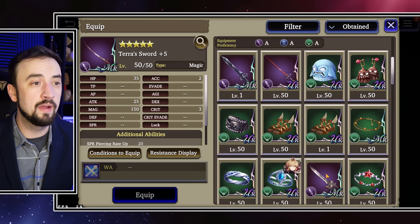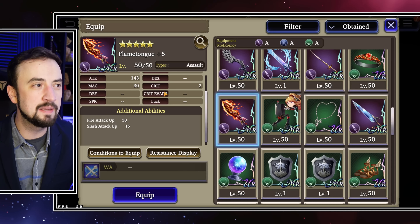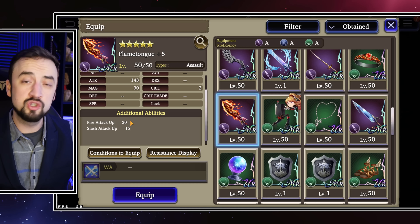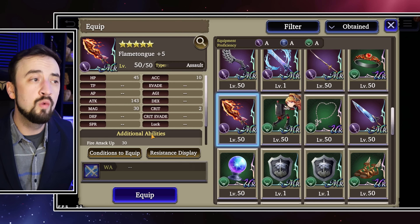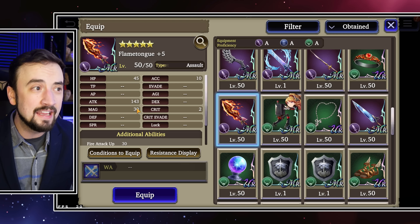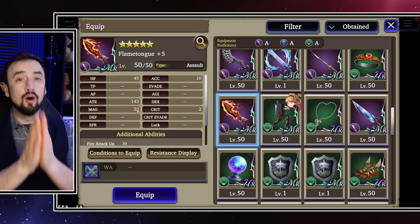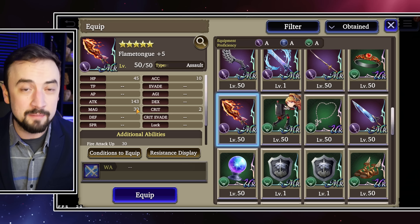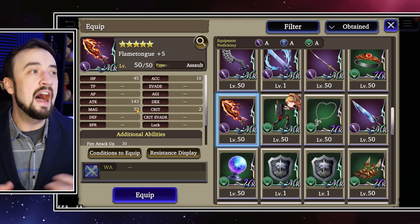How would those damage numbers change if we switched to Flame Tongue? Same group, the only change is switching her Sword to Flame Tongue. This is the one there's a big debate about. With Flame Tongue you get Fire Attack up 30, which helps all of Terra's attacks, and Slash Attack up 15 which helps her Limit Break and Slashing base attacks. The drawback is there's only 30 Magic on the Assault version. I know there's a magic version of Flame Tongue, but I don't think anybody built that, and the magic version is still bad. I'm going to use the Assault version to test what these modifiers can do for her.